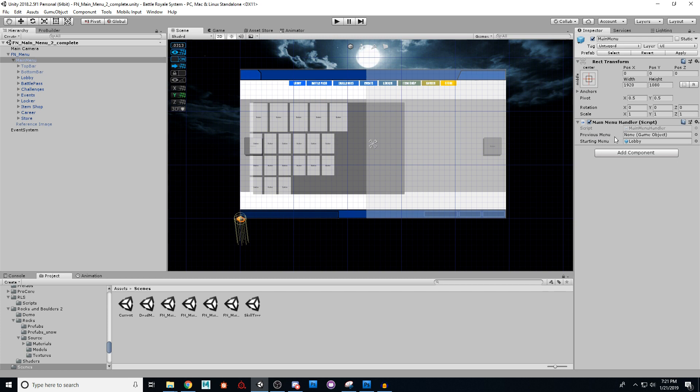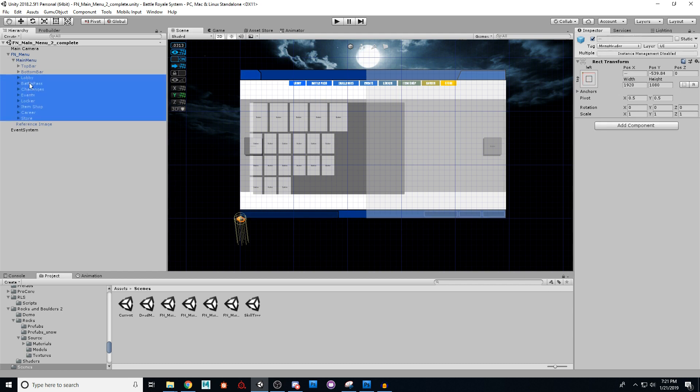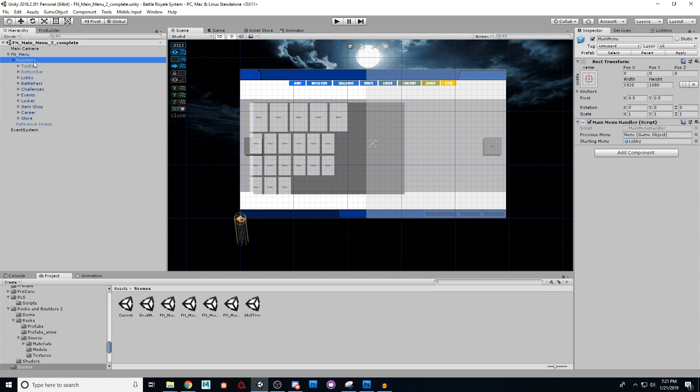It has two options: a previous menu, which is just something it's handling, and a starting menu. All you have to do is put in here which one you want to start with. We're going to start with our lobby through store — these eight menus — all of them active, meaning the checkbox is checked. Then what our script does is say: I'm going to get a handle to all those, and I'm going to turn them all off except for the one you want to start with. We don't want to see all of them overlapped on top of each other.